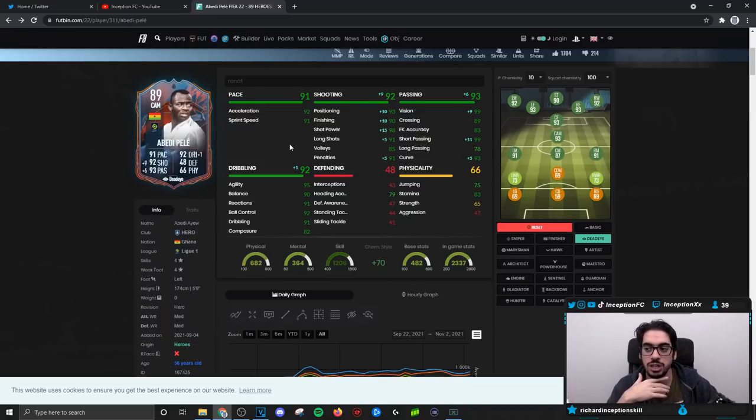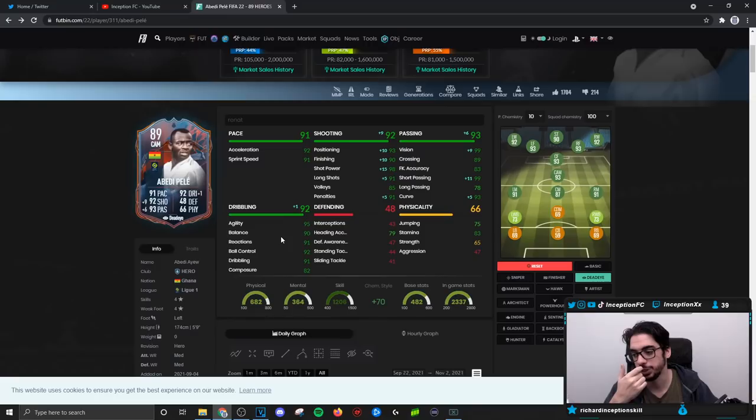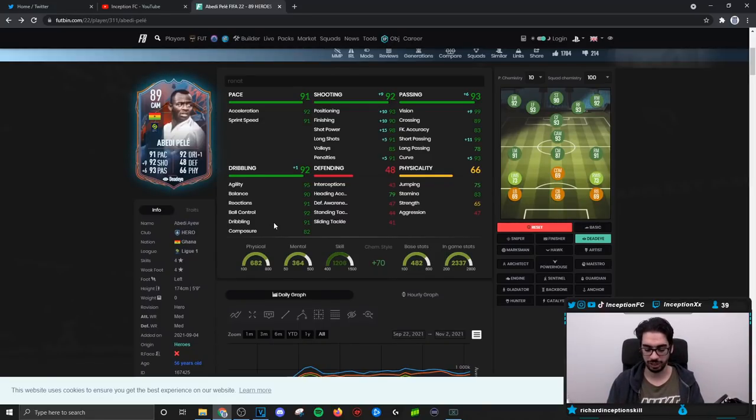If you use this card, in my opinion, do not use him through the middle. You can, obviously, but if you're good enough at the game, you'll make Abedi Pele work for sure — he'll score goals, he'll dribble. But just because you're good at the game and can utilize a card to its strengths doesn't mean the card itself is good. In my opinion, he's an absolute fraud for the price. It's one of those cards you have to force instructions out of because its base characteristics just... I don't know.